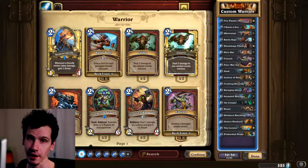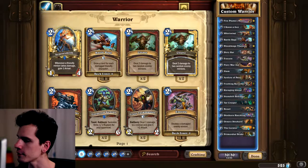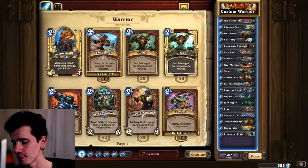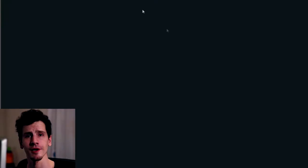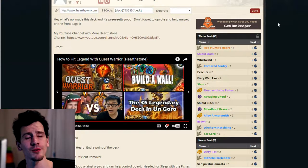Welcome to another video. Today I'm talking about the Fire Plumes Heart Warrior deck - the new quest deck for Warrior. It's just so good and so much fun to play. I know what you're thinking: why watch my video when you can just copy Shout's deck? He got rank one Legend with this deck, and there's also this other guy who also got rank one Legend with it.